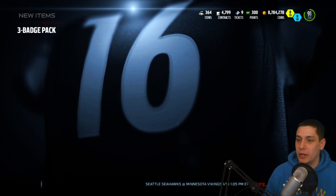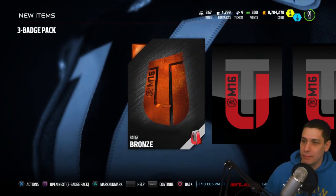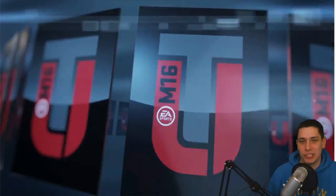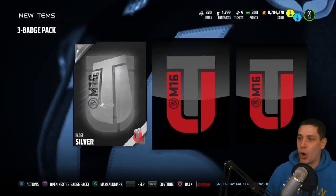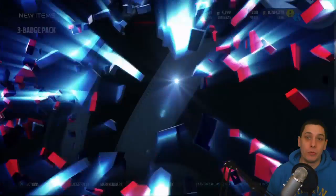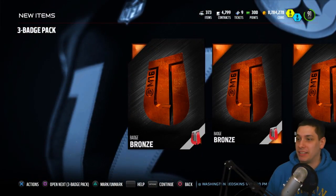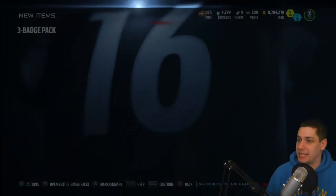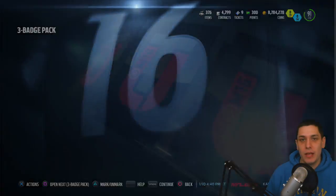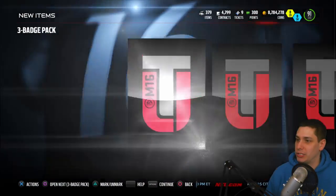Let's go through with the three badge packs next and hopefully pull something good out of these. Probably gonna be a lot of bronzes since these are just the ones you get from doing the coach sets and stuff like that. But basically what we're looking for is silvers and golds — obviously if we can get any elites that would be amazing, but silvers and golds are what we need to actually do the large quick sell.